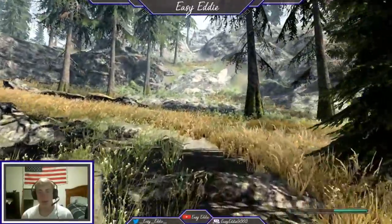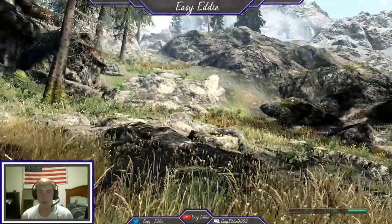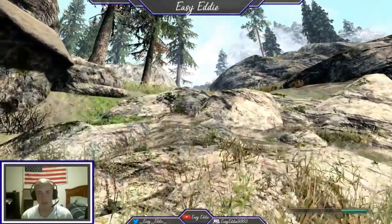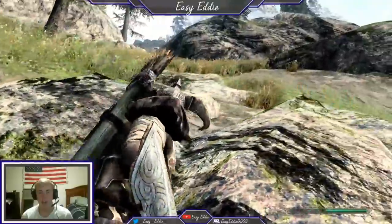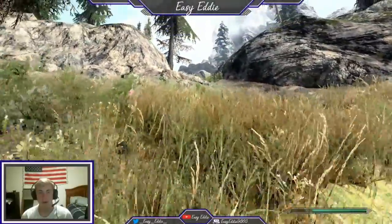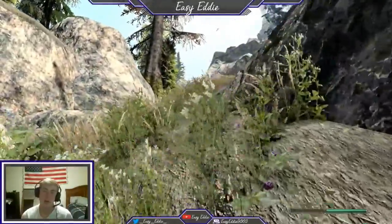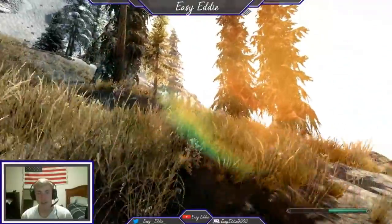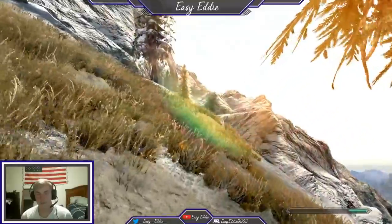We're gonna run up here and basically follow my steps. You come up here and you have to make it up this little slope. You might not be able to run directly up it, so if you can't, just move side to side and jump — click Y or whatever your jump button is. I'm playing Xbox with a controller on PC so I use Y. Once you get here, take it right and keep running over.